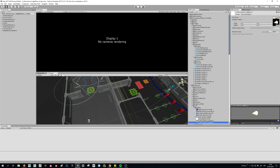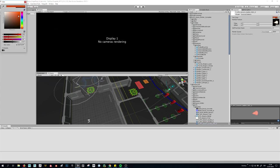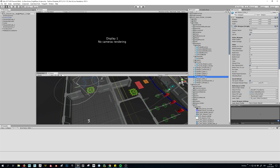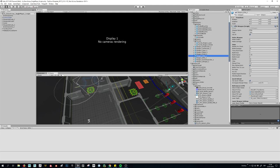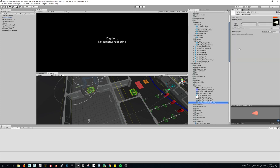If I duplicate this material and say this is the red bullet, I change the color of the material and say this is going to be red, and assign this to the first weapon — the one that's in the game right now. I go to the bullets and change this material to this one. Now this is like an orange bullet.